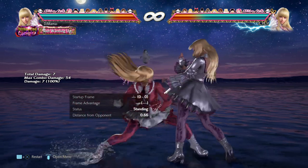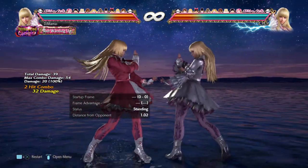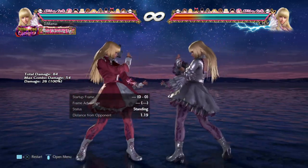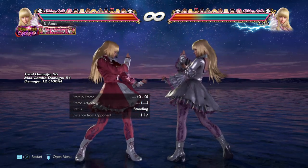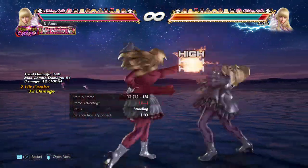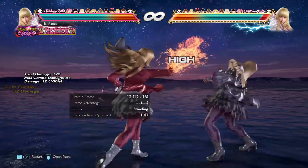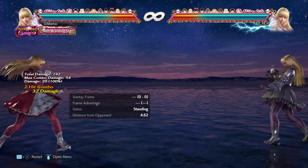Next up, let's talk about 4,2,3. Her 12-frame punish in this game — 1+2 did a lot but was a little short, and at 13 frames down-forward 1 sucked. That's when you got 4,2,3. They made it 12 frames in this game, which is insane considering it hits from like range 2.5, and it wall splats. It does all this nice stuff. Move's crazy.